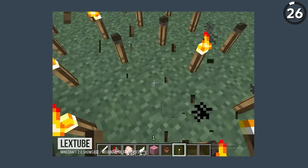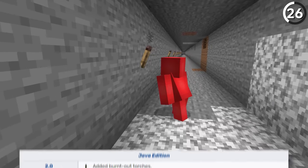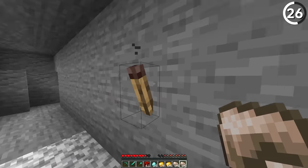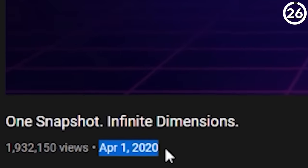According to Notch, torches were supposed to burn out after a while, but this never made it into the official game. However, if you play the Java Edition 2.0 snapshot, they do just that — you'll even need a flint and steel to reignite them once they burn out. Which is annoying, so let's hope this stays as an April Fools joke.